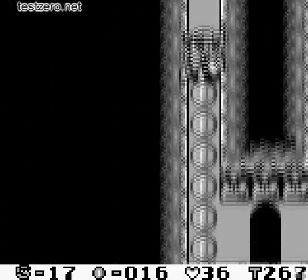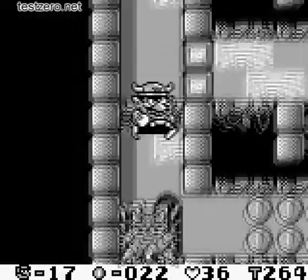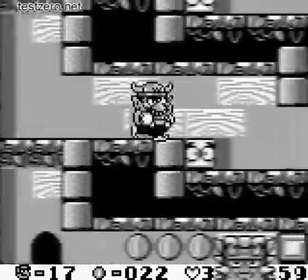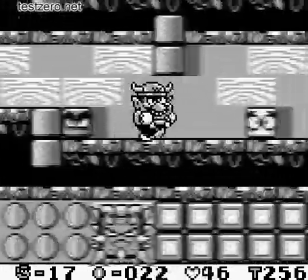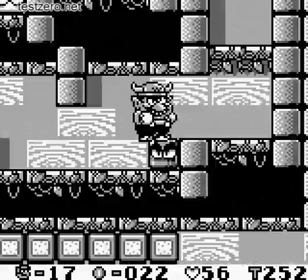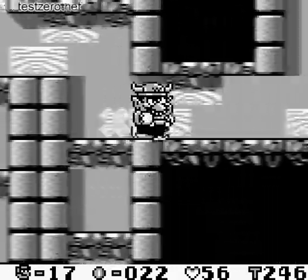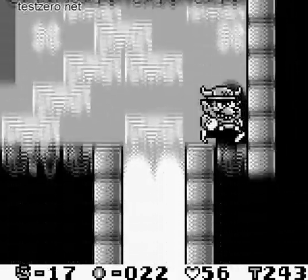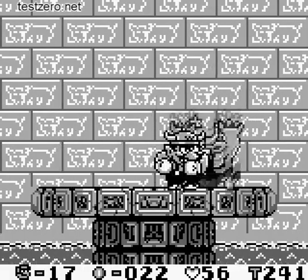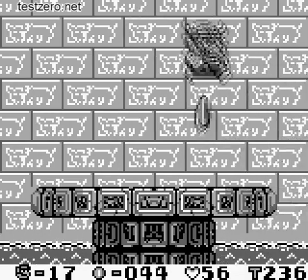Down we go because it's faster than taking the ladder. You can take these multiple sections and we have to take this one. There's a heart here and a jet hat, and I'm going to keep the bull hat because I want it against the boss. Don't let that touch you — that's instant death lava. And here we are against the bull enemy. Just run into him and toss him into the lava, and that's it.